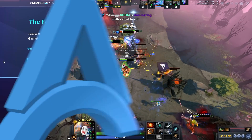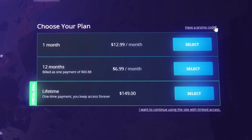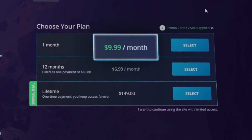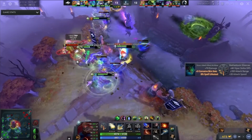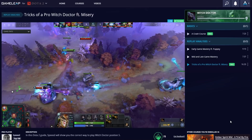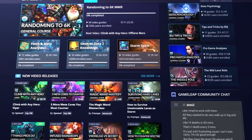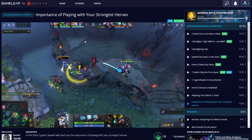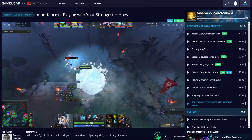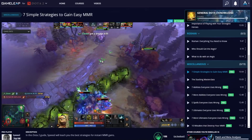Before we get into the video, over on the GameLeap website I'm about to do multiple replay analyses on different roles and games I've recently played. If you want more in-depth content, definitely go check it out — it's quite cheap for the amount of content you're getting. Eight dollars is super worth it if you're trying to get better and reach the next rank. Click the link below and get a GameLeap sub.